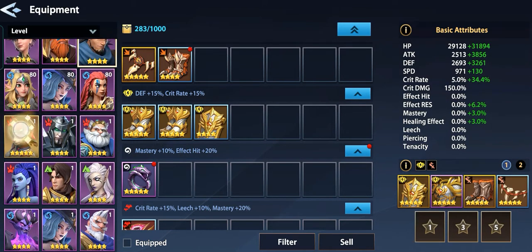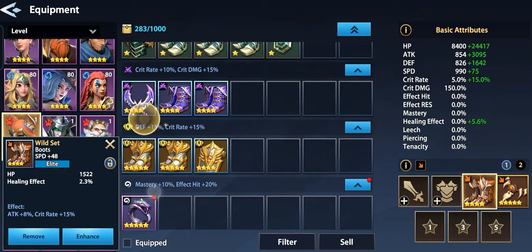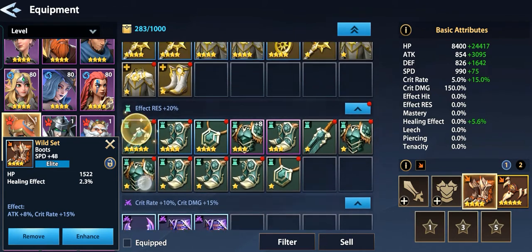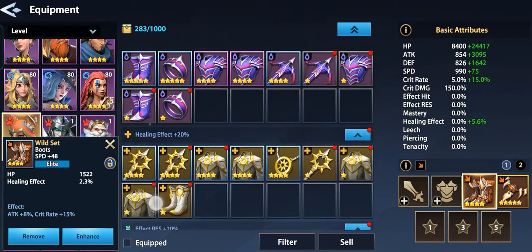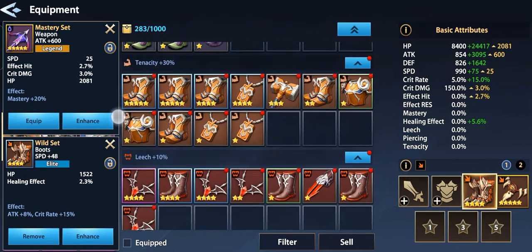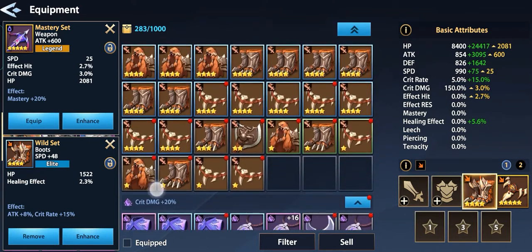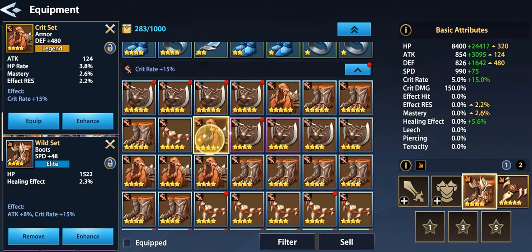Now let's move on to our new hero. We'll use the Slay set — attack 8%, crit rate 15%. Let's equip that Wild set, and then let's add another rate piece. We have crit rate here. How about this: attack, HP rate, mastery in effect?